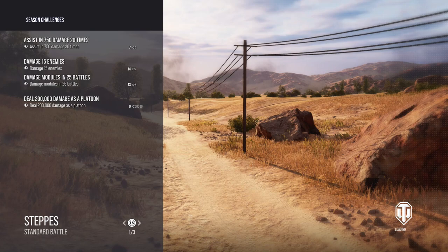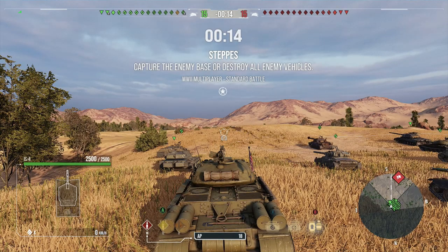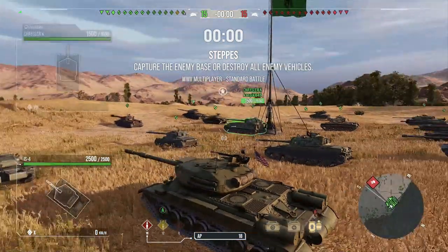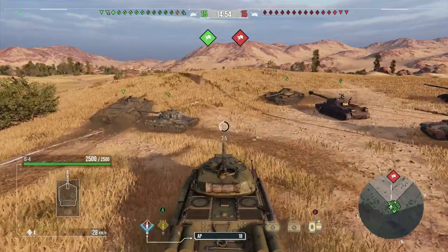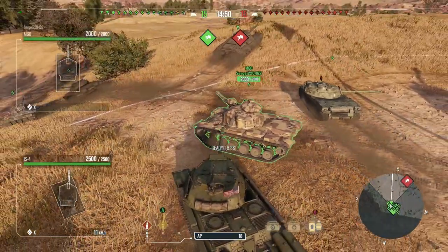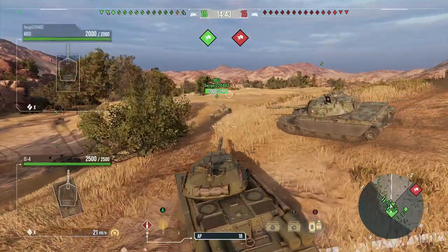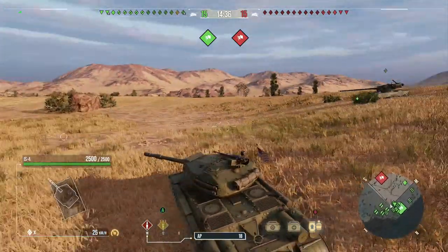IS-4 — again, not classified as a super heavy but can still be played as one. This time we're in a faster tank. The Mouse and IS-4 are on opposite ends of the spectrum. The IS-4's frontal armor is trash but it's faster and has really good side armor — that's what I want to demonstrate. It's still 42 km/h with a terrible 700 horsepower engine, but that's still something you can work with.